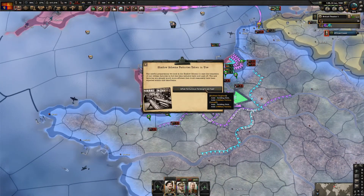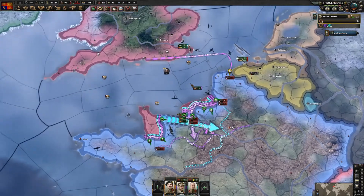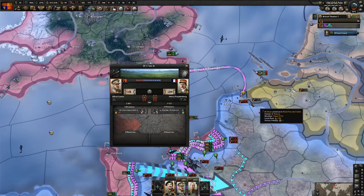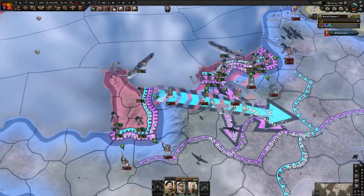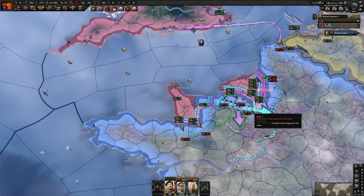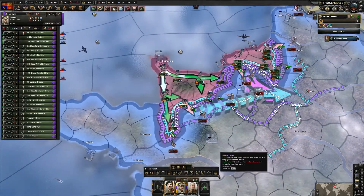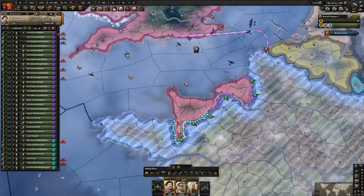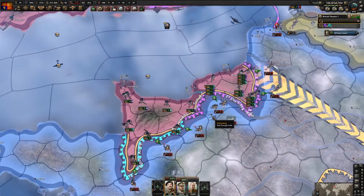We've now gotten the shadow skin factories which will give us extra military factories. I haven't cancelled the invasion support because we still have troops attacking at Dunkirk - perhaps we won't break them but we'll still keep troops busy. I've almost pinned everyone around the front. I'll make these guys go this way - we've linked our front lines.